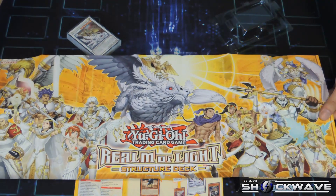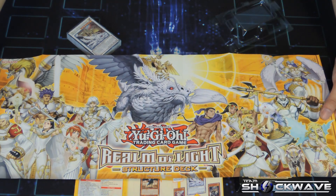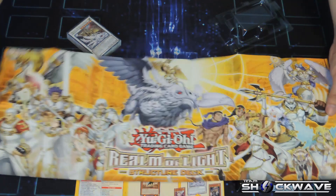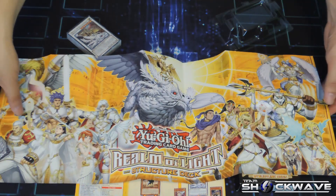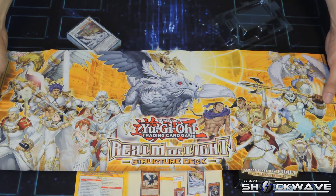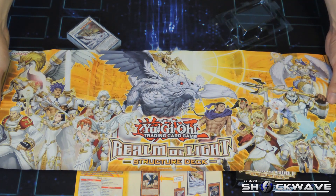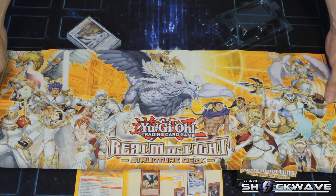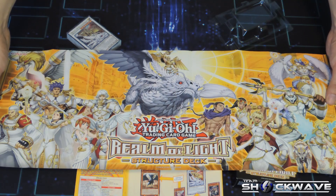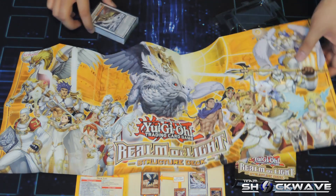Looks very nice. I don't really like that they put much more effort into getting all the cards of this archetype onto this one mat. If you guys are interested in the actual playmat itself — not this paper one — there's one already out over in the OCG. I believe it goes around $20 to $25 for the mat, if you're that big a fan of the Lightsworn archetype.